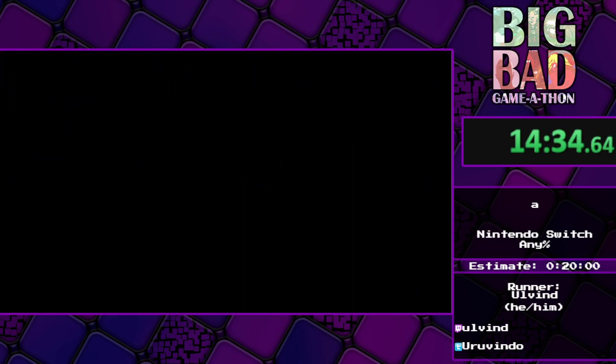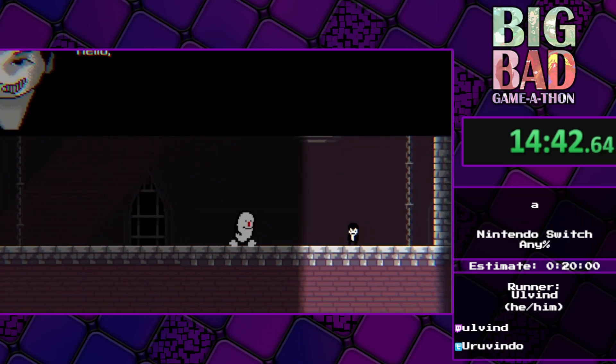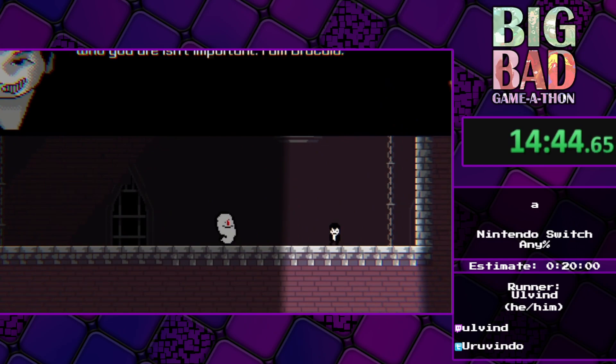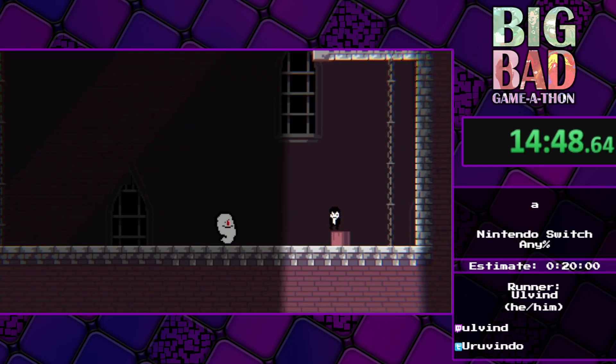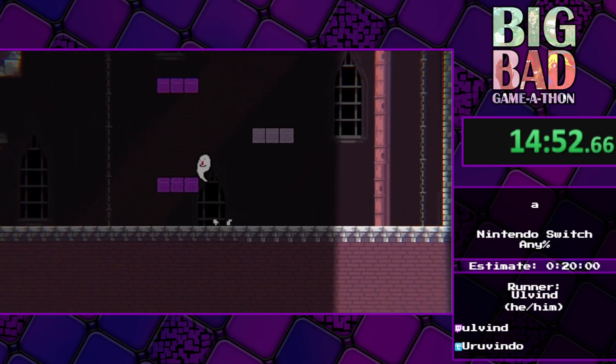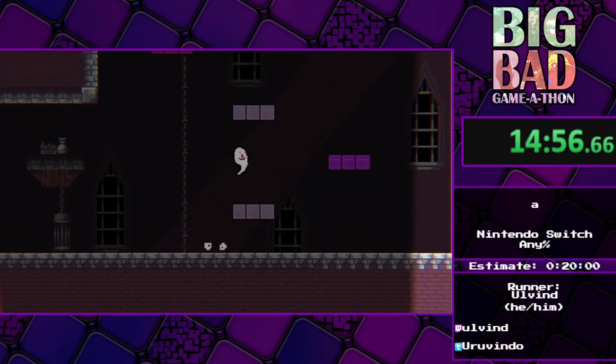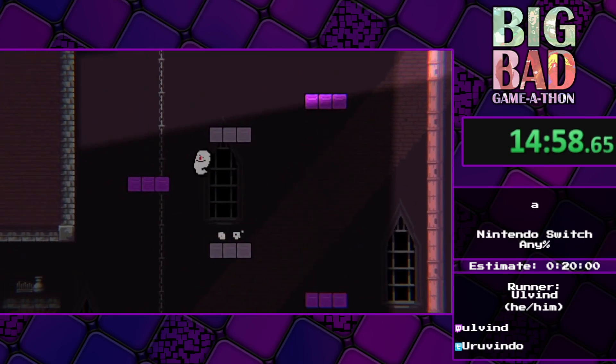Something funny here — the camera is zoomed in on this stage unless you press the jump button. As you can see, the text is not exactly planned in a way that makes sense.